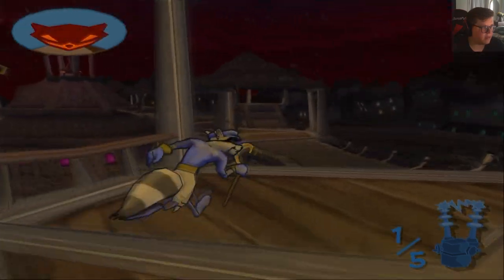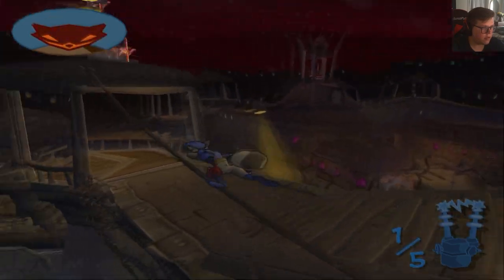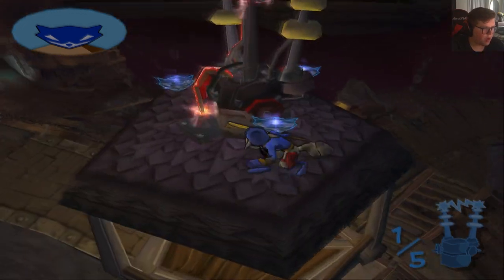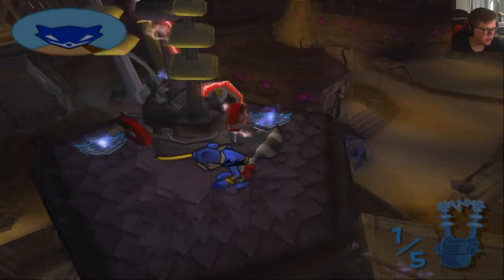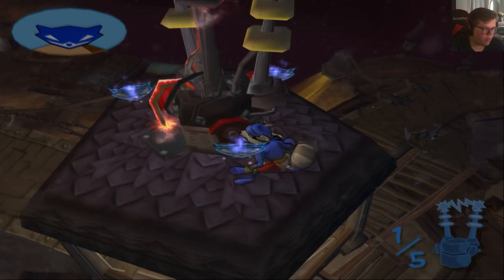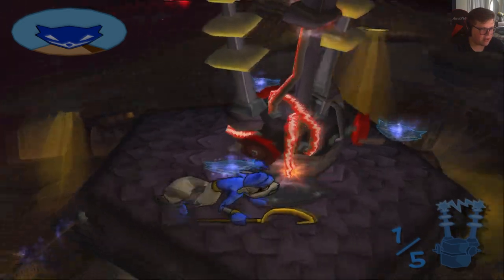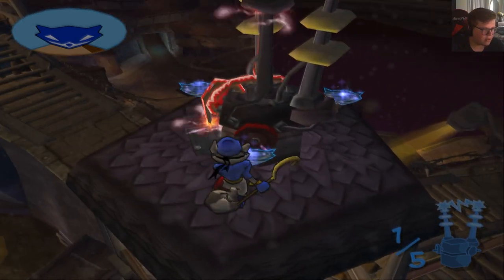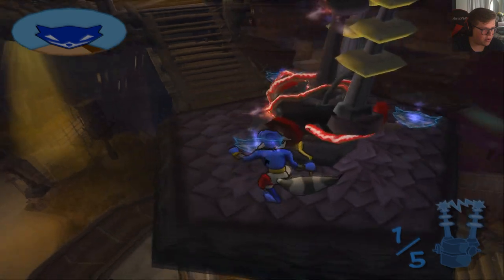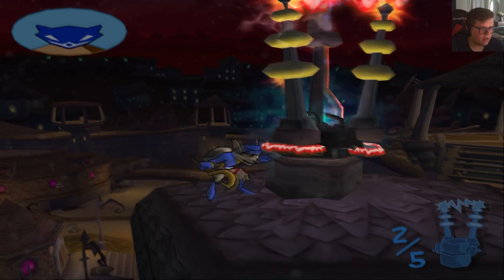I need to get up there somehow. Almost totally fell off there. Let's go ahead and grab this. I get this is kind of like that water one where I have to redirect the electricity into somewhere, but I'm still a little confused at where he wants me to redirect the electricity. I'm guessing not into that plate, right? Somewhere else. Then I redirect it to somewhere else, then into itself or something. Okay, that's two.